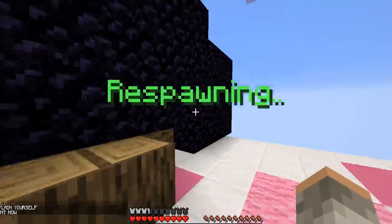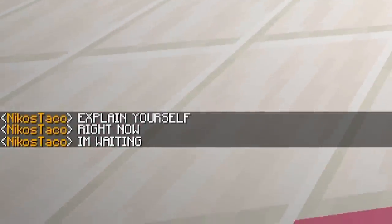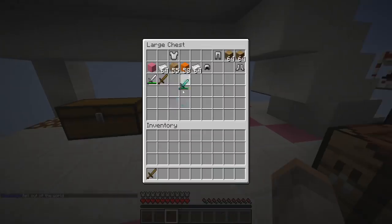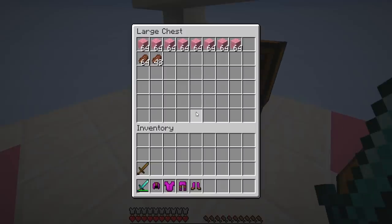Let me respawn. Wait, what? We're back in it, we're back alive. He's telling me to explain myself — no, I'm not explaining myself to you. I'm glad I got this diamond armor after I killed him the first time. Get this on, diamond sword. Do I have any more obsidian? I don't, obviously not. I don't think there's anything cool I can make right now.